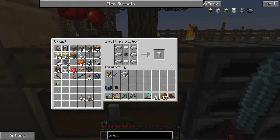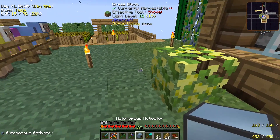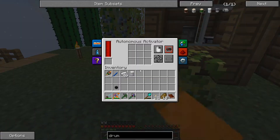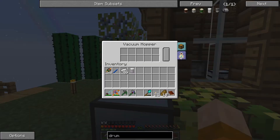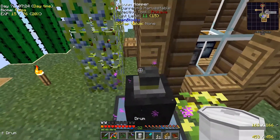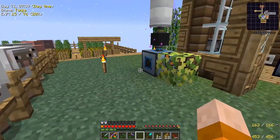With this drum, I can put the autonomous activator and the vacuum hopper so that as soon as we have an essence in here it will right-click the essence. At the same time I want it to capture the essence from here — so if we go here, as soon as you have an essence it's going to put it right in here. And on top we'll put the experience drum. As soon as this has anything it'll go green and grab the experience. We'll see if that works.